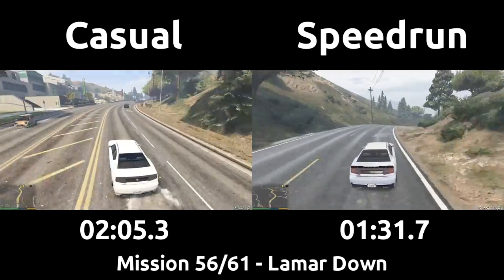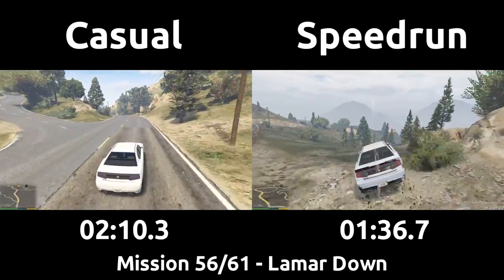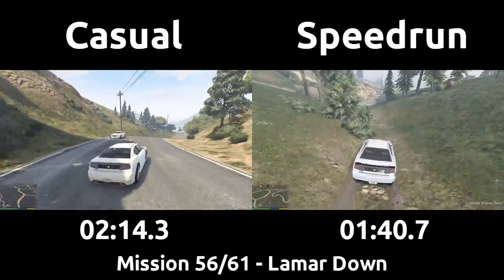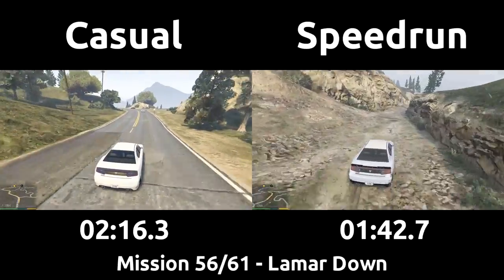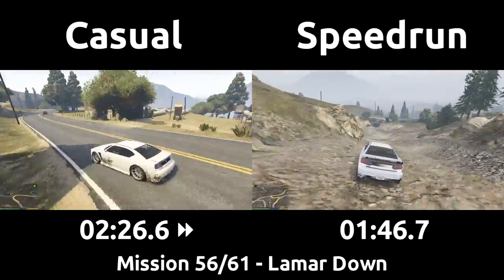Approaching this fork in the road, the speedrun will not choose the left or right option, but rather go straight on for a direct route down the mountain, while the casual follows the road twisting down. It's much slower than being on dirt usually, but the linear path is short enough that it works for the speedrun, as well as being downhill so the lack of grip doesn't affect much.